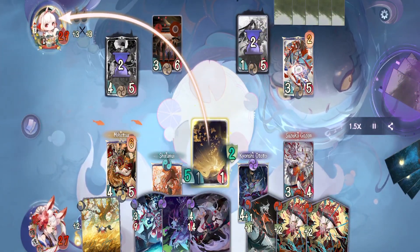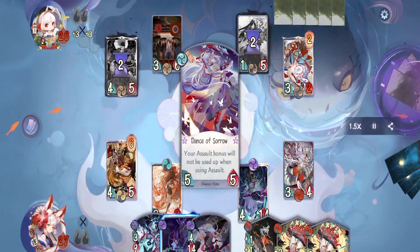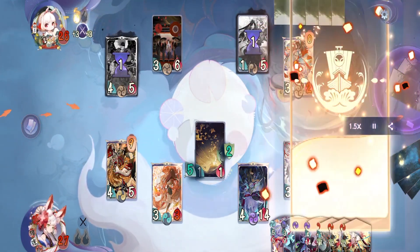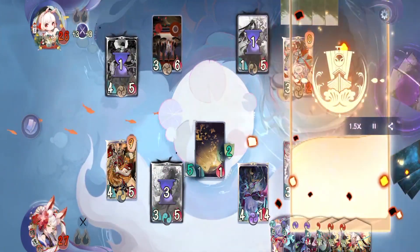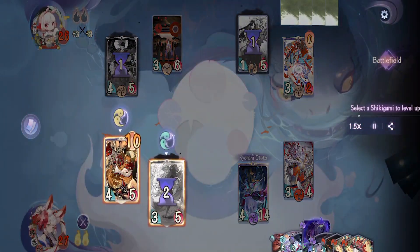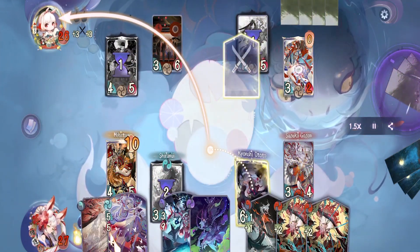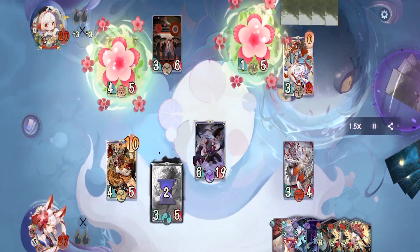On their turn they gamble and damage our Shiranui, then put a form on Dodomeki and pass. On our turn we mess with them and attack using Starfire, draw a card using Harvest and pass. On their turn they kill our Shiranui and Starfire using an Enra spell — they are really getting impatient. On our turn we put Bloated Constitution on Ototo and attack directly — with 19 health I don't think they can take him down easily.